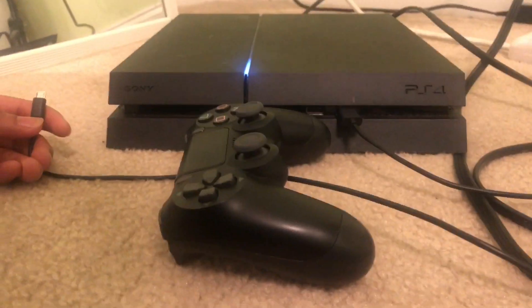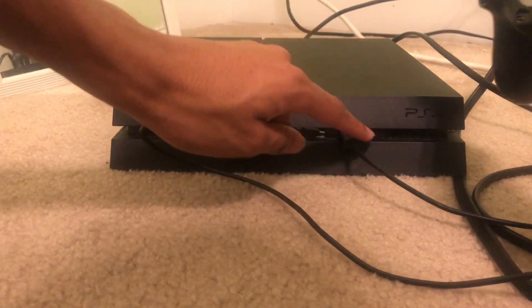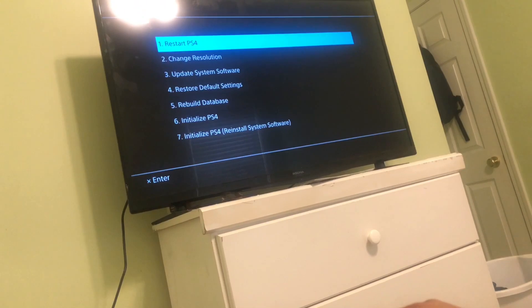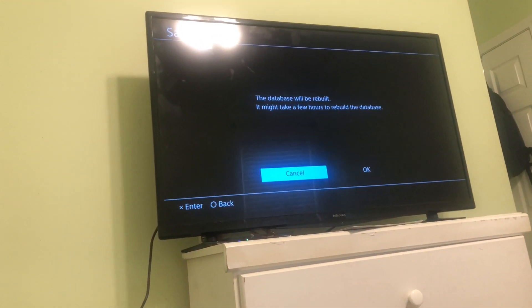You should now see safe mode on your screen. To use safe mode, you need your controller and your charger, so plug the cable into your PS4 controller. Press the PS button and it will bring up a menu. Go down to 'Rebuild Database' and click X, then click OK.